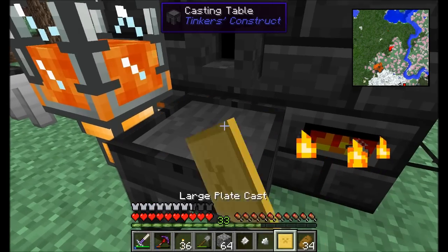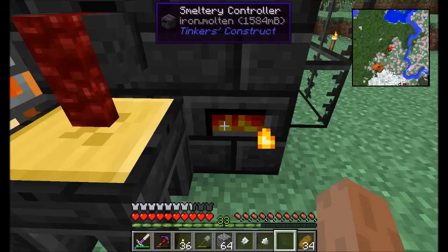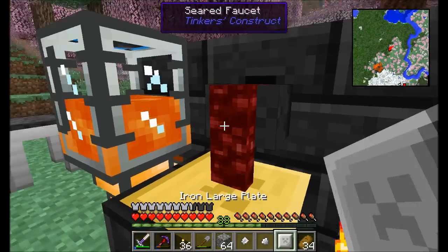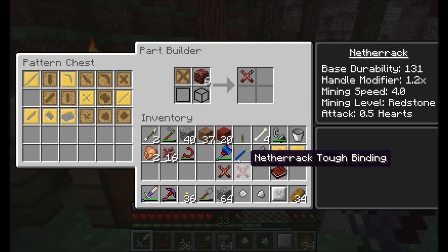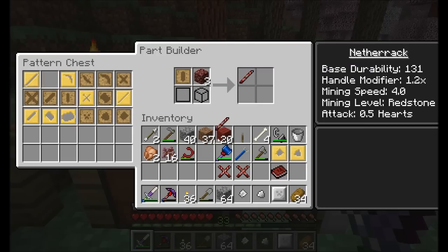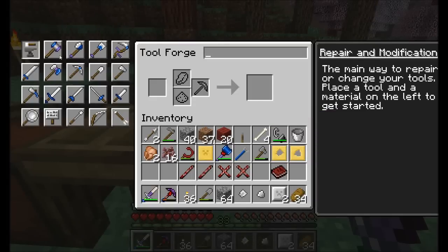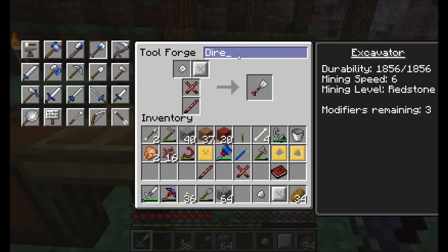We can automate the smeltery down the line. We're going to get two large plates. I also need a couple of tough bindings — making those out of netherrack. I'm not going nuts on this, so I'll go with basic netherrack also for the tool rod. Netherrack binding, netherrack tough binding, and then the excavator head — Direvator.